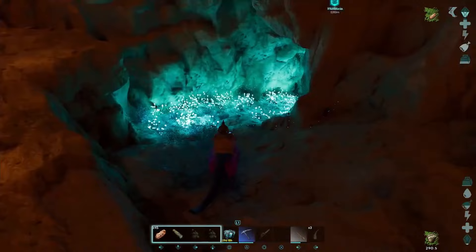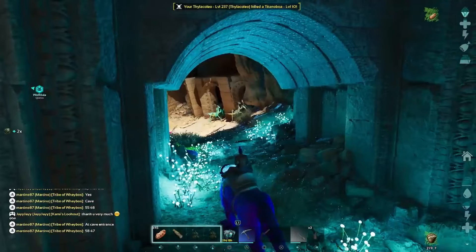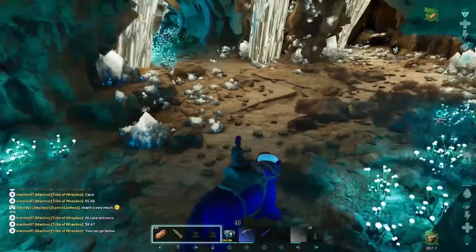Once you're in the cave and you have your mount, we're going to go inside, find the mantis that we want to tame, and clear the area. If you tame it and there's centipedes, other mantises, and all the bad stuff around it, it's going to die pretty quick. We found a level 140 female, so that's going to be actually pretty good.